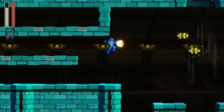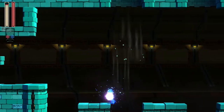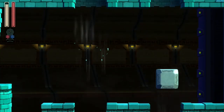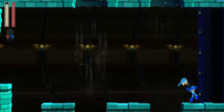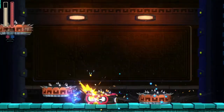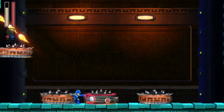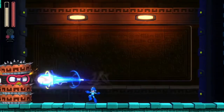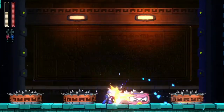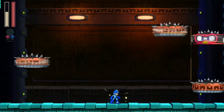This stage, as you can see, has a bunch of blocks that go down. As you can see over the hole here - I didn't want to jump there. Good thing I had a beat rescue. But then we have this guy and I can use his weakness on him, which is actually Blast Man's weapon. Just use the power gear to eliminate him pretty quickly. He's not particularly too hard.